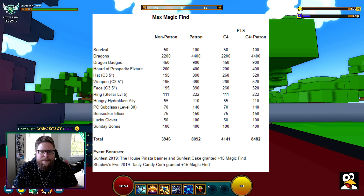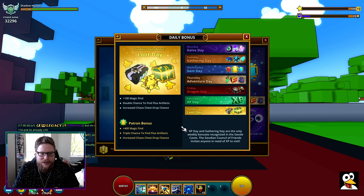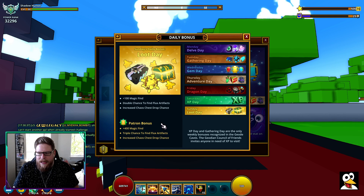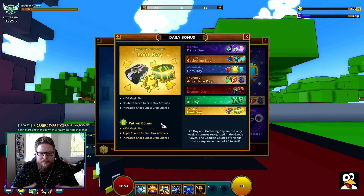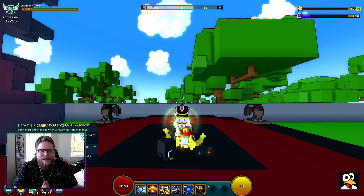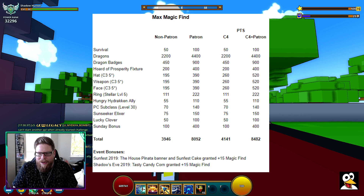Then you have the Sunday bonus — you already know it. On Sundays you get an extra 100 MagicFind for non-Patron users and 400 extra for Patron users. And you can see down at the total, there are also a couple of events that give you some extra MagicFind as well, though those are tied into events.